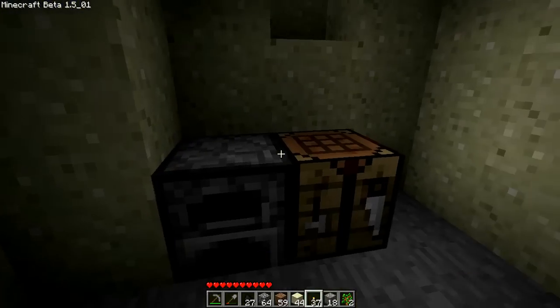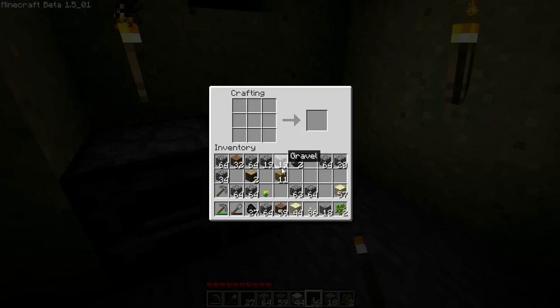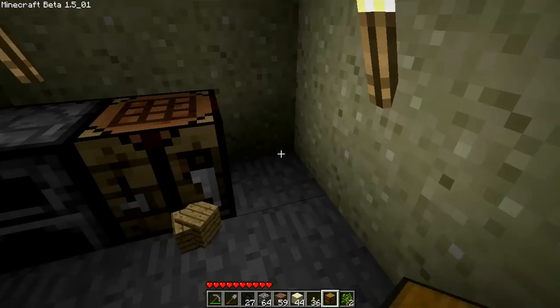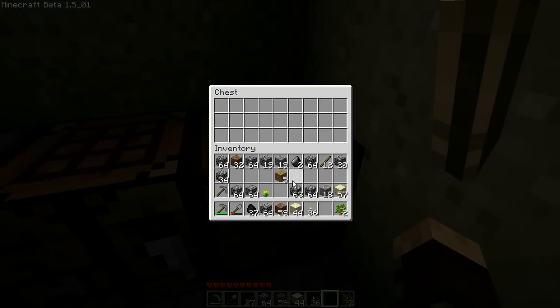Let's block that in because it's going to get dark soon. We need some more sticks. I've got a lot of stuff — let's make a chest. I hate to waste my precious wood, but we do have trees growing and they should be popping up soon. There we go. Now we can put extra stuff in here like gravel and dirt. I should expand my tree area — I'll make a little tree farm next episode.